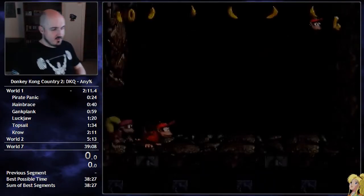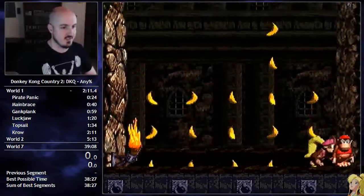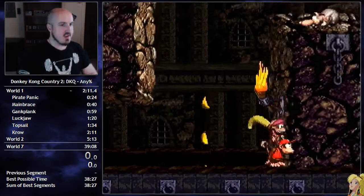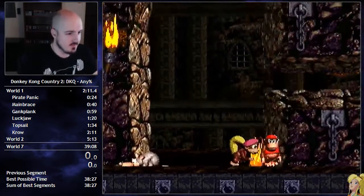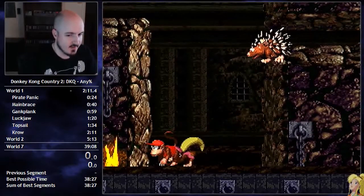Alright, here's a quick tutorial on the Castle Crush Wrong Warp, which saves about a minute. So first thing you want to do is just dodge this rat. You want to let the Crusher kill him, just because of lag reduction.